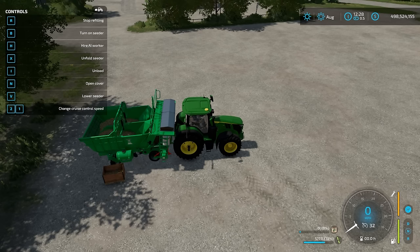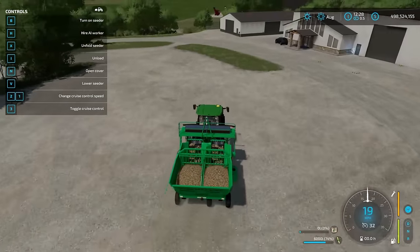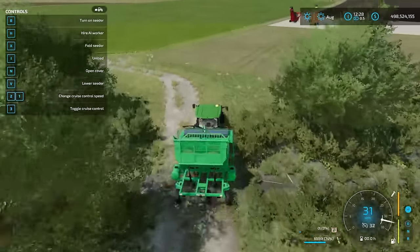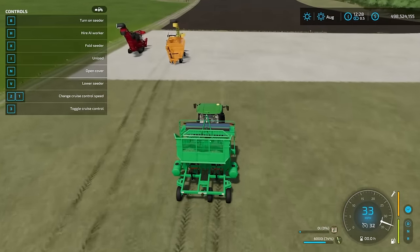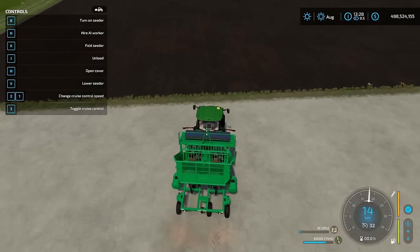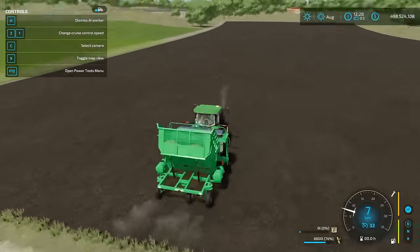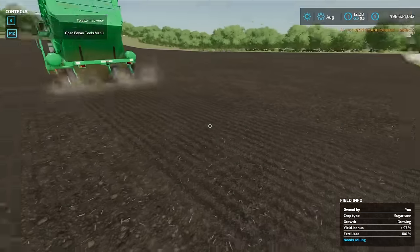After filling up, drive down to the field and start planting. There's an option in the upper left to unfold the seeder — this works on console too, I just have PC controls shown. Once at the field, you can hire a worker or lower it with V and turn it on with B and they will start planting sugar cane. You can see sugar cane planted as we go.